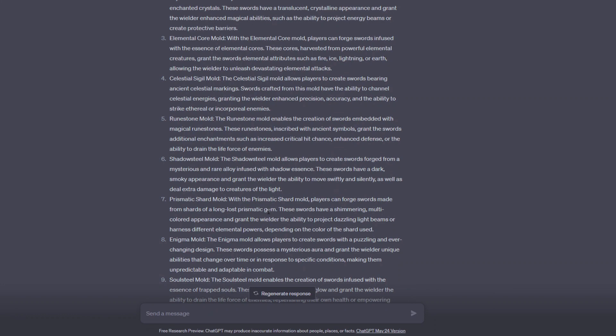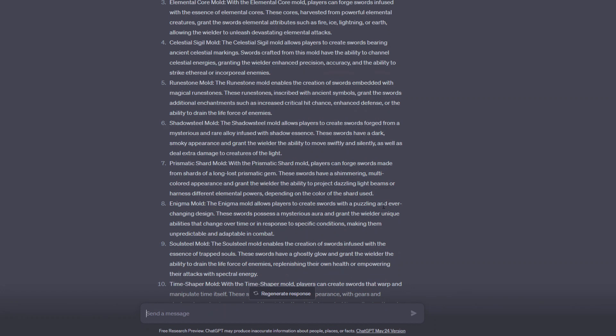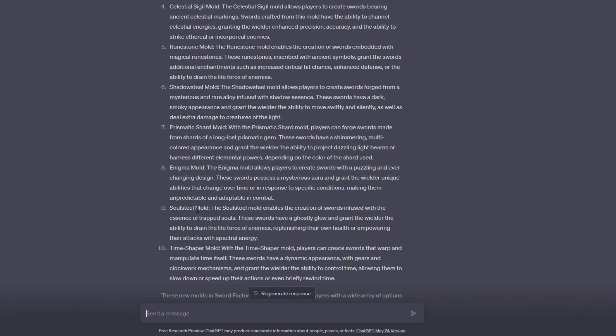The prismatic shard mold uses a long-lost prismatic gem — maybe blue or purple, but really cool looking. The enigma mold allows players to create swords with a puzzling, ever-changing design. That would be insane — maybe the color changes, or if the overall design actually changed, that would be absolutely incredible but probably very difficult to implement. The soul steel mold has the essence of trapped souls inside it, which could link to the soul shatterer enchant — maybe as a quest reward.